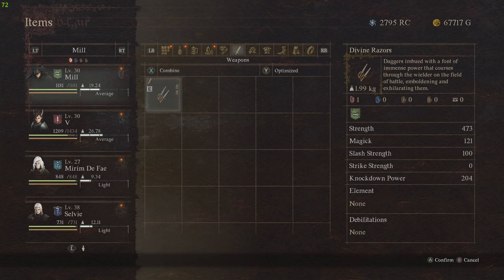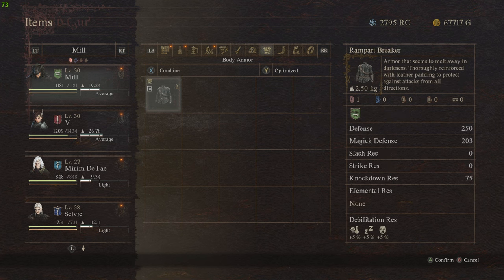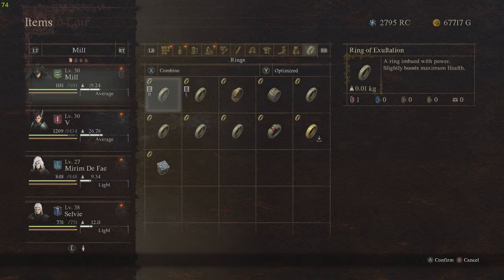Let's go over my character and what I'm using. The Divine Razors are my weapon. I'm using the Howling Hood, the Rampart Breaker, the Thieves' Gators, and the Lupine Cape. I'm also using the Ring of Exaltation and the Ring of Momentum.